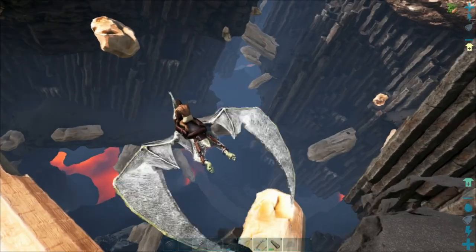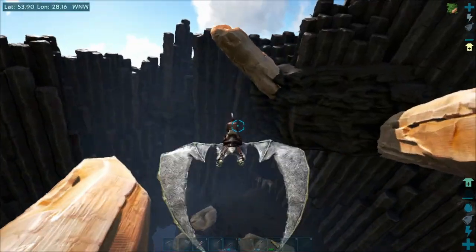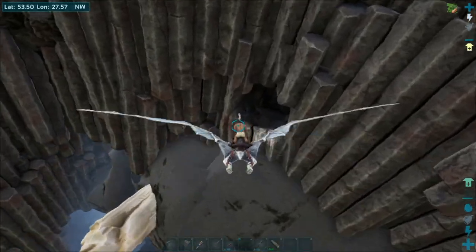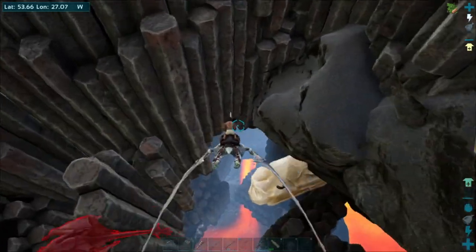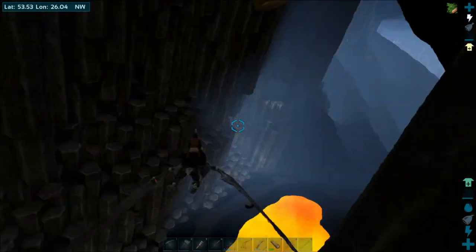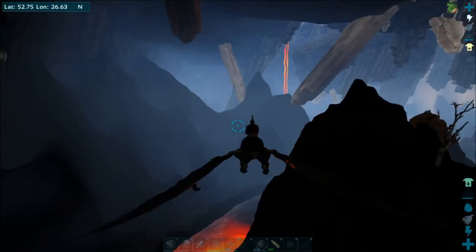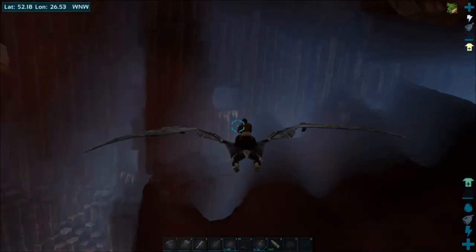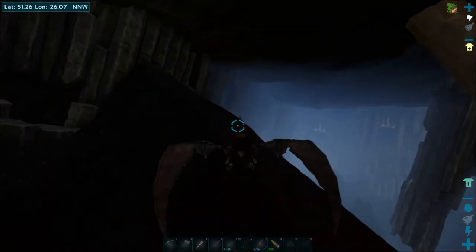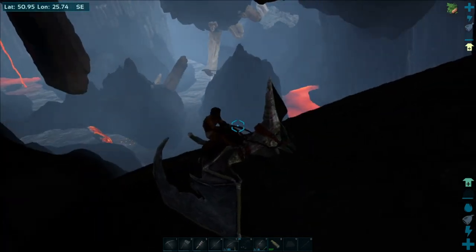Oh cool, looks like we do have Wyverns. Alright, so the question is, do we have eggs? I'm being real dumb right now. That's alright — my bird's faster. Okay, so this is a Wyvern Cave. Let's see if we can find any eggs while I'm here, might as well. Alright, let's stop for some stamina real quick. I think I lost that one Wyvern that was following me. I just need a little bit of stamina.